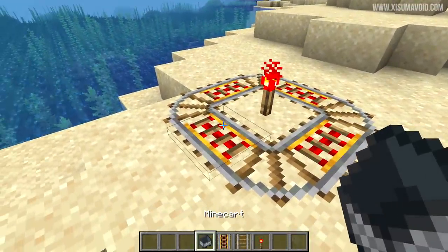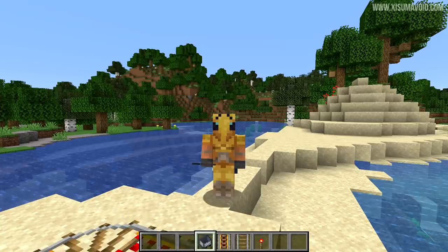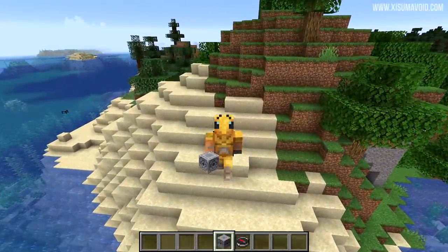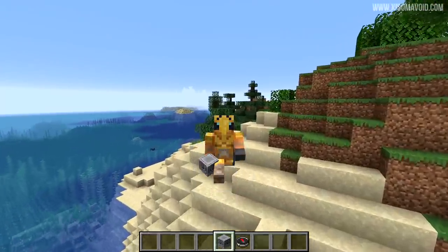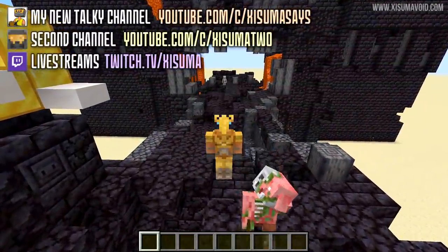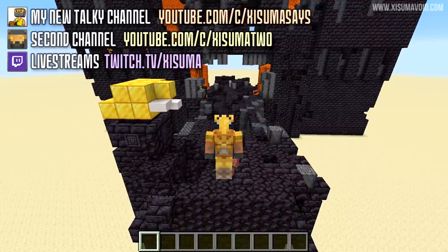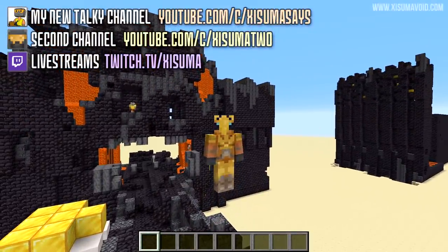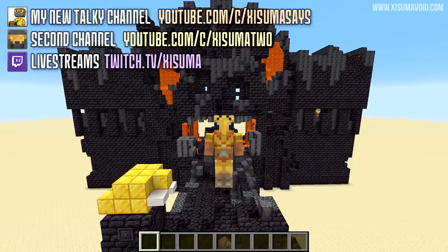For bug fixes: the weird bug where you log into a world and hear a very loud minecart sound has been fixed. The lodestone and lodestone compass also had several bugs fixed, though these are mostly things broken in recent snapshots. That is everything I'm covering in this snapshot video — thanks to Plagiators for the nether portal world and to Nembom for the carpet mod. I'll see you all in the next video, bye bye.